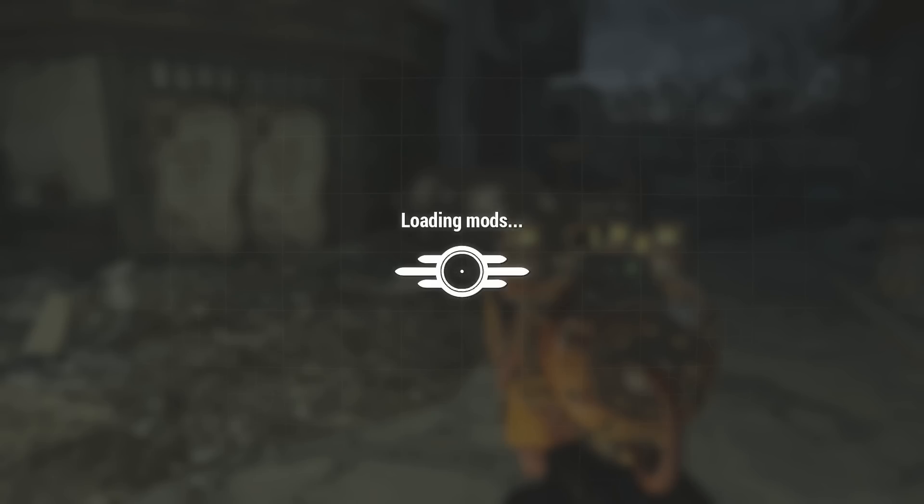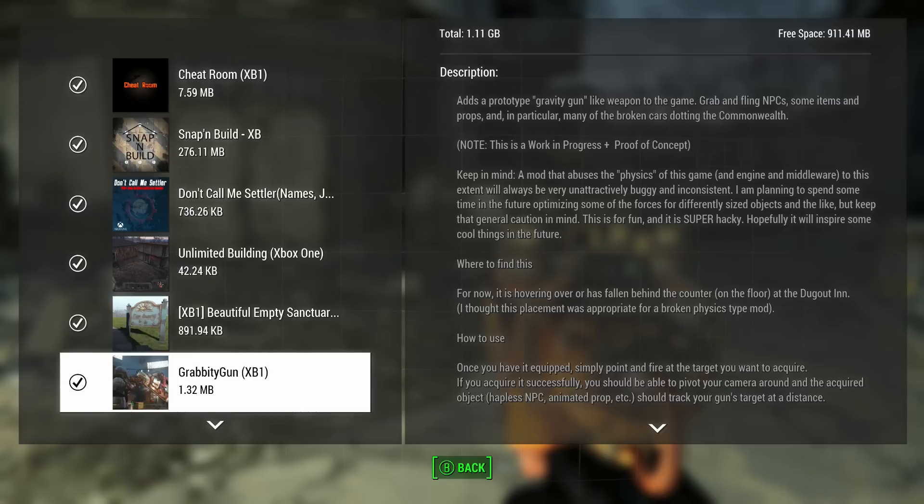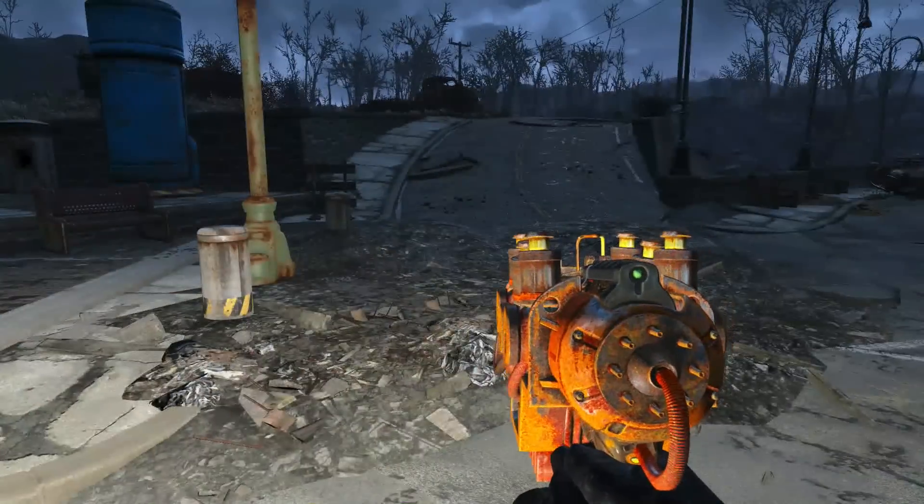The instructions say: once equipped, point and fire at the object you want to acquire. If you acquire it successfully, you should be able to pivot your camera around and track the object — a hapless NPC or animated object — then either bash or fire the gun again to throw it. That's all very simple and seems to be what I'm doing. So let's fire at Kate. Can we pivot the gun around her? No, we're just pivoting the camera around me. I think once we've got her grabbed, we can launch her in a direction.